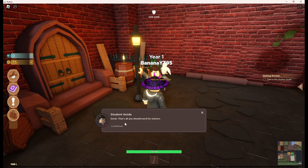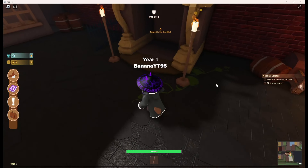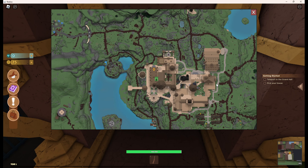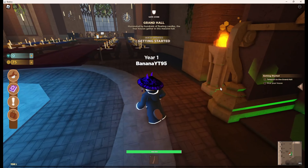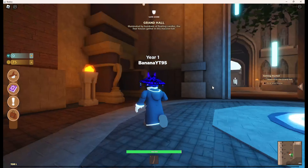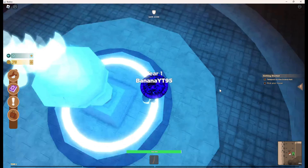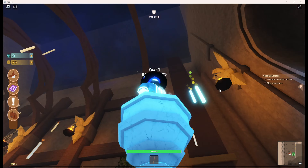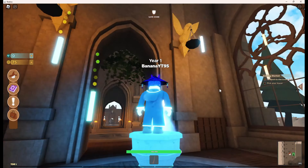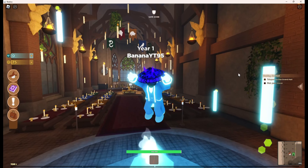Talking to the student guide - it says great, that's all I need for starters. Now we can teleport. It tells us to teleport to the Grand Hall. Oh, it's the Goblet of Fire - I recently re-read the books so I kind of know. And I am the one that chooses the names because I'm on top of it!